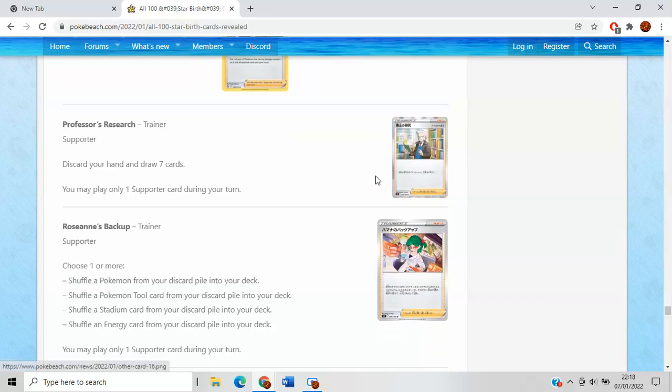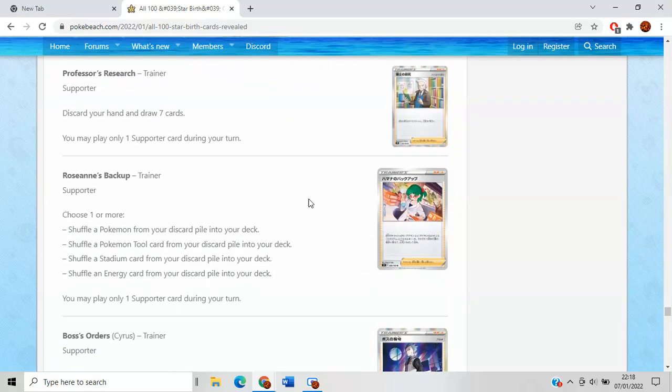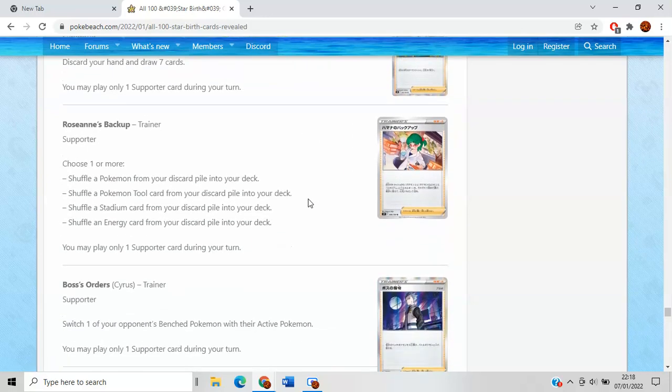Professor's Research for Rowan is what we want to see — love that guy. Rosina's Backup is a very unique card — I'm kind of losing my voice right now. Choose one or more — I originally wrote this card as choose one and thought it was pretty bad, but it's one or more, so you can do all of this at the same time if you really wanted to. Does that make it good?